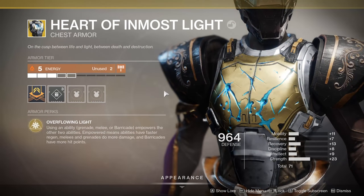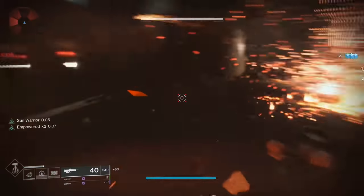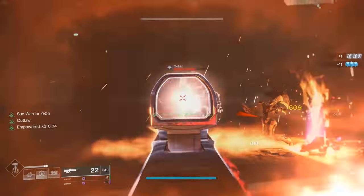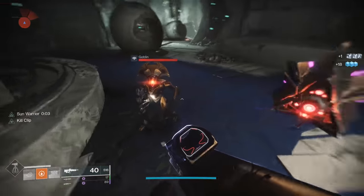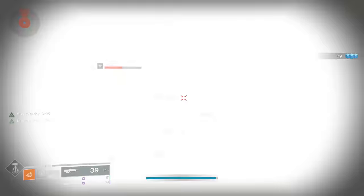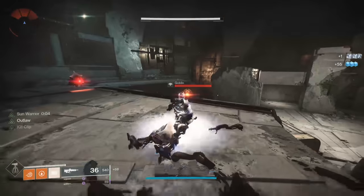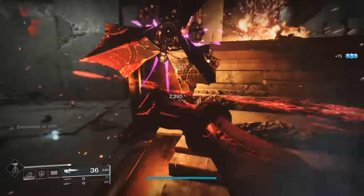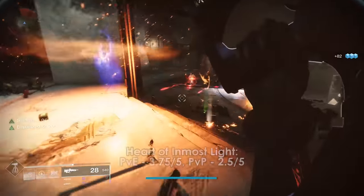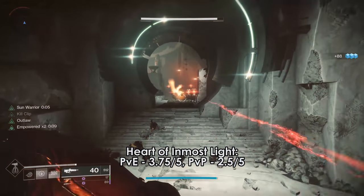I really like Heart of Inmost Light because it places a priority on ability usage. There are a lot of Titan subclass abilities that regen ability energy in some way, and combined with some weapon perks and this exotic, you can really push the limits of chaining abilities together. That said, you will have to focus a bit more than usual to gain maximum potential, and you'll get the most value in activities around your level or those with fast-charging ability energy.